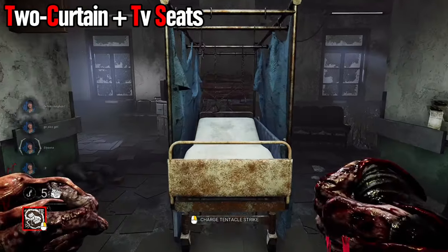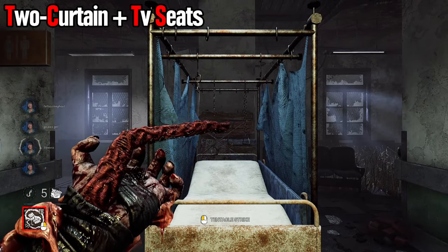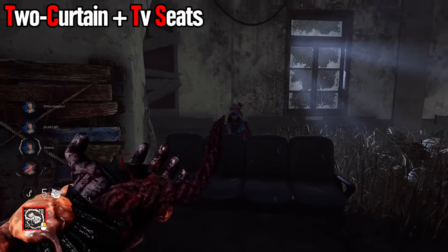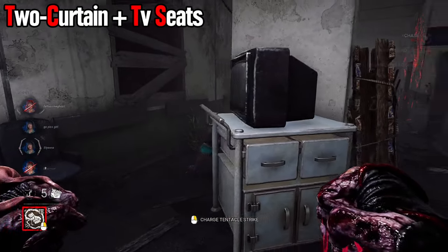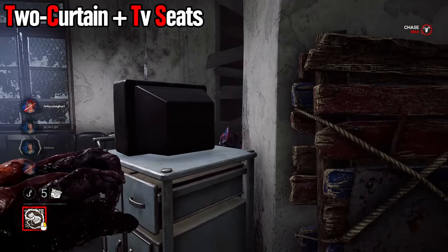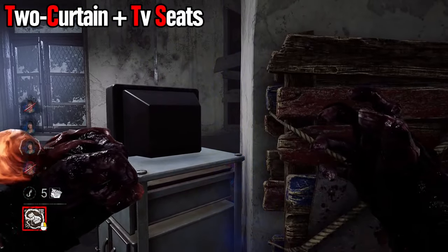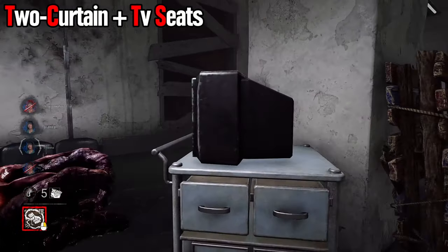You can hit over the table that the TV is on and also over the chairs, but for the most part this is where you want to either fake the pallet and then hit them over it, or whip drag around the corner because it is long enough to get hits off successfully. If they go back between the wall and the chairs, you usually just want to whip drag because the hallway is too short for them to dodge. As far as between the TV and the pillar — don't even go for that. You can't hit through it despite what the hitbox might make you think, as I'm demonstrating here. There is no angle this hits.